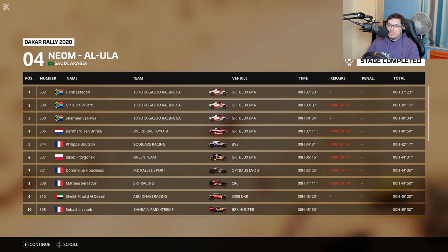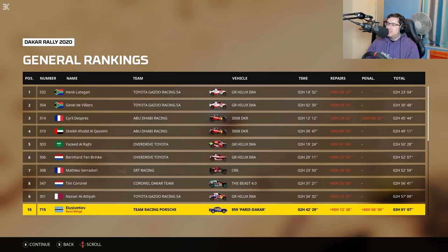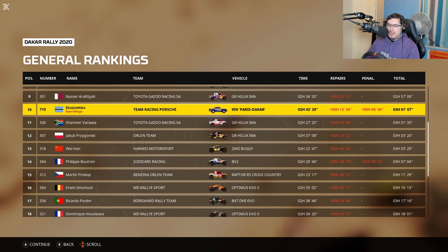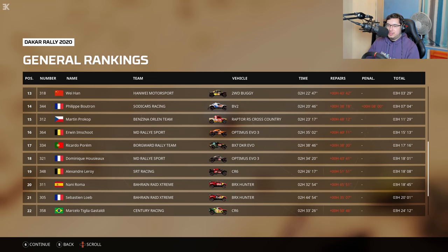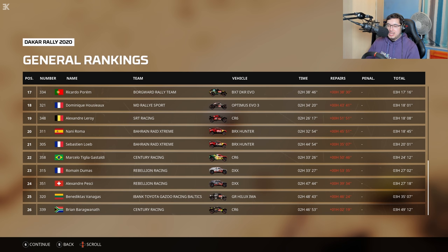Look at all those South Africans at the top, and lots of French behind as well. So overall it means we're still in 10th, as the gap to the top extends to 38 minutes. Heck leads the way ahead of the Viers, trying to pull away from Dupree. The Shake in 4th, ahead of Yacid. We've got Tembrinker, Sarah Dory, Cornell, NASA, and ourselves separated by just 10 minutes — definitely in the hunt for the top 5. And so we've got Shamir closing on us behind, with Jakob, Wan, Butron, and Prokof around the top 15. Brian's still in there, still in his own odyssey — look at those repairs, over an hour. Otherwise they'd be near the top.